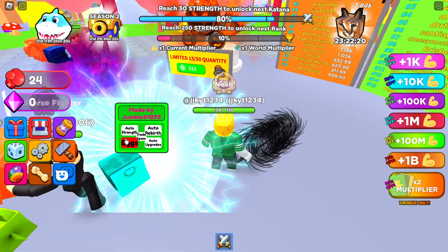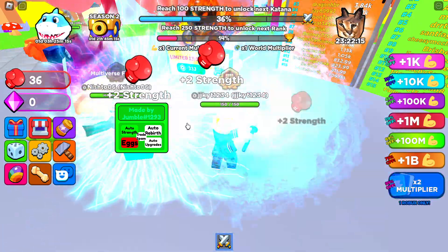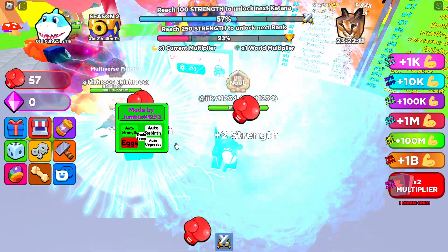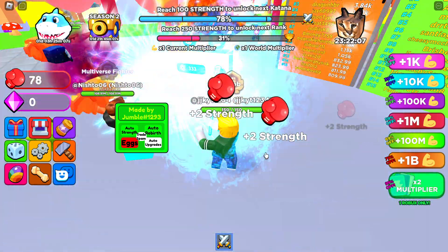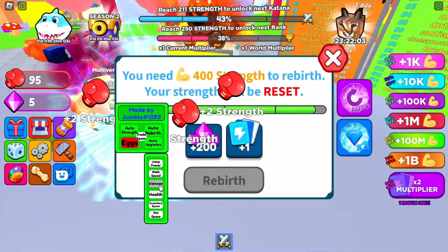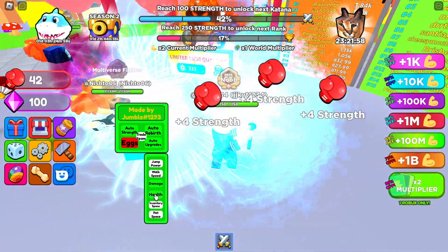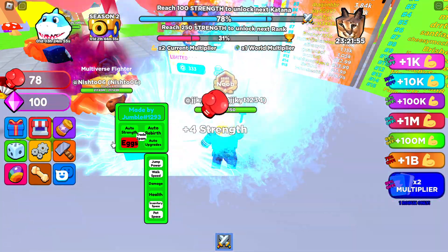You can buy all the eggs like that as well. Now let's click auto strength — as you can see, just like that, it'll start automatically farming the strength for you. You can even rebirth automatically when the time comes. There's also auto upgrade, so you can select which one — like damage — and whatever you want to auto upgrade, it'll do that at the same time. You can buy eggs as well if you can afford that.